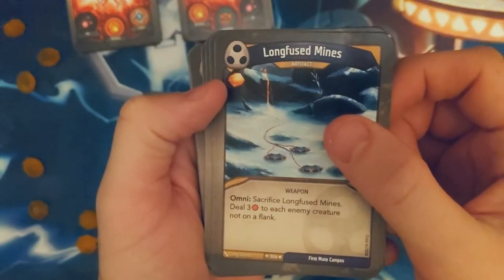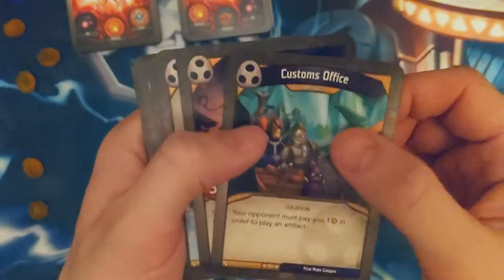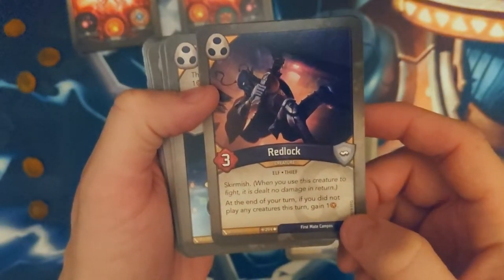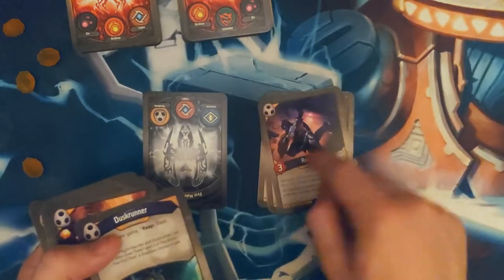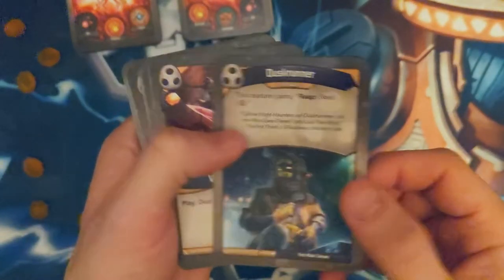Sacrifice — just blow that up whenever you want. Customs Office — must pay you once you'd artifact. Redlock — return if you're not, gain one. I don't really like this card very much, because usually when I have Shadows I'm always playing stuff with my hand — I'm not usually using Shadows only to reap.